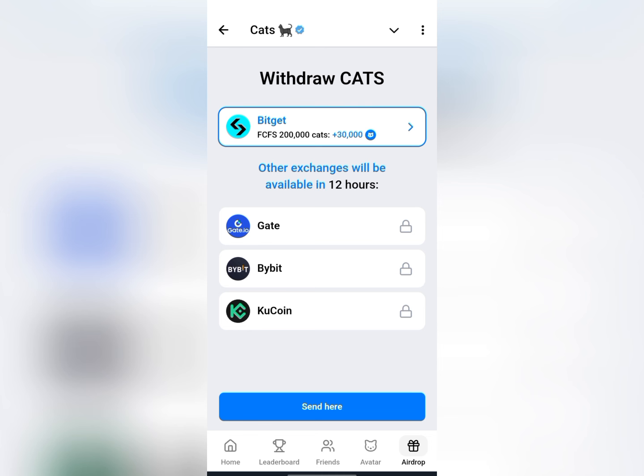So currently those are not available. The only option you have now is Bitget. According to them, they'll be giving the first 2,000 people who select Bitget 30,000 extra CATS as a bonus.